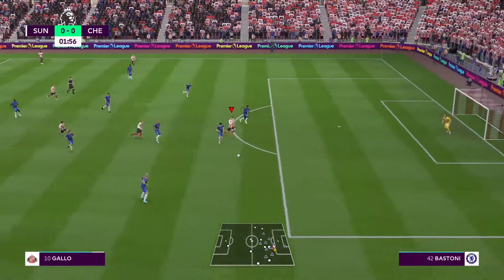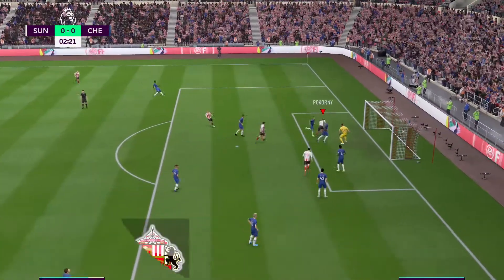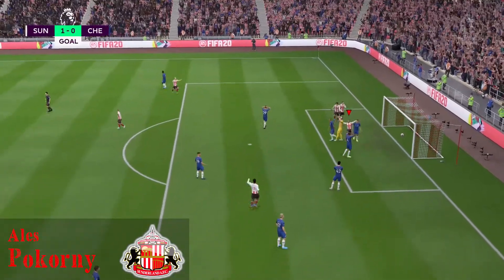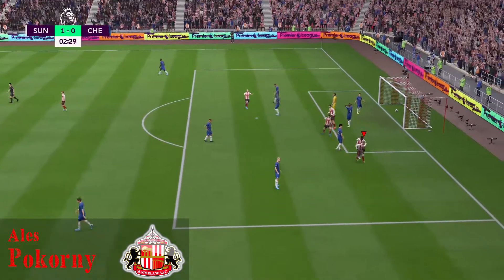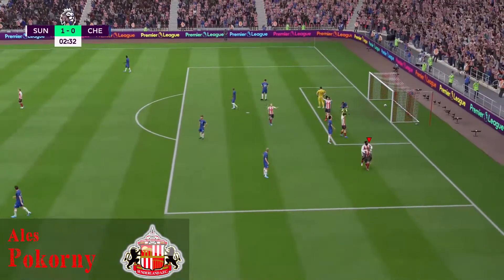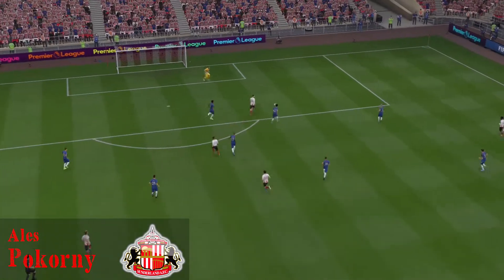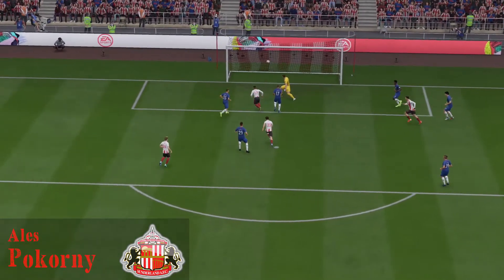Corny gets the ball, tries to send it in. Gallo with a nice play flips it up — Corny, the keeper's out of position, comes off his line not in time, and it's a one nil lead for Sunderland off the kickoff, just two minutes in. A beautiful play by Gallo to loft it up, the keeper caught in no man's land, and Corny has a wide open net to put it home.